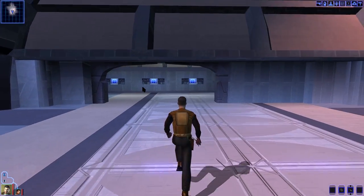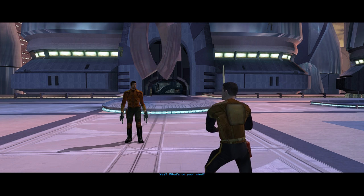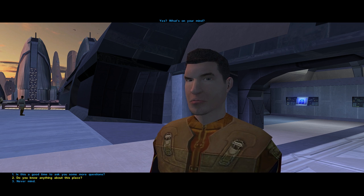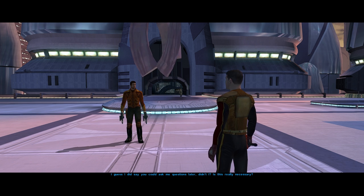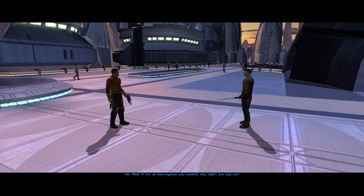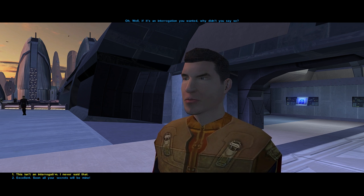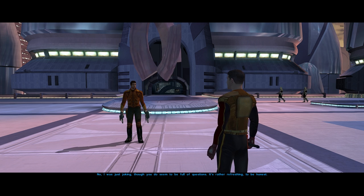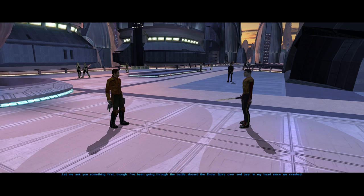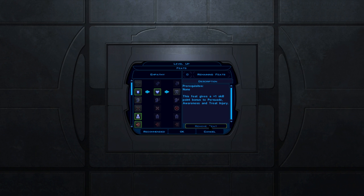Exiting the apartment complex, we're nudged toward Carth, who seems moody. Companions have their own stories and quests — Bioware deliberately drip-feeds you bits of info about their lives at predetermined story points to simulate how real-life relationships work. You have to earn your companions' trust. Since I missed several companion quests by not visiting the right places, I won't focus too much on companions in this video. If you want to get the most out of dialogue, get the Empathy feat as soon as possible.